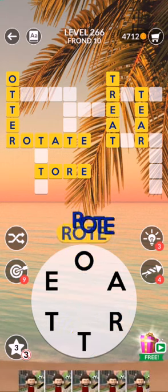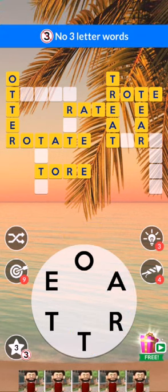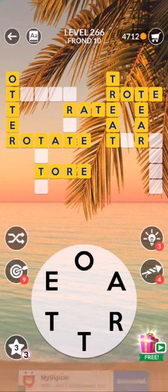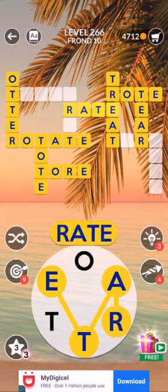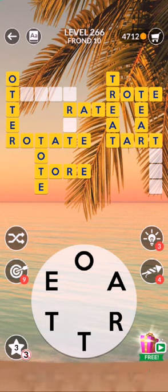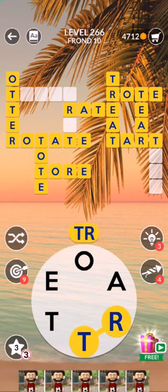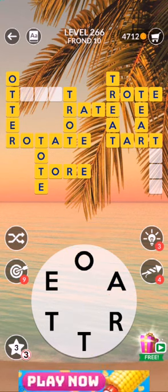There is R-O-T-E — not accepting, three little words unfortunately. T-O-T-E — tote. R-O-T-E, I did that already. Now I have a few words left — tart, T-A-R-T, tart. That's one, so we have three words to go. There is trot. T-O-A-T, T-O-A-R — no, no, no, okay.